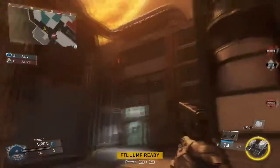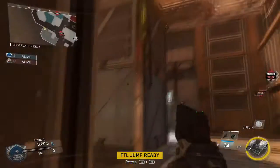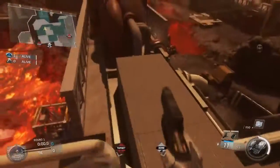All you're simply going to want to do is come to this area of the map, and then once you're over here go ahead and head in this doorway, then do a quick thrust jump onto the wall, wall run, and then FTL jump off of the wall, and then boost the rest of your way up.